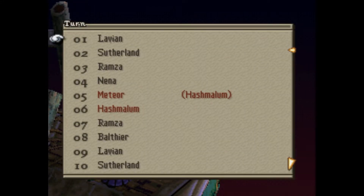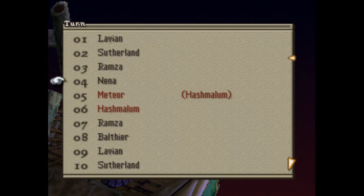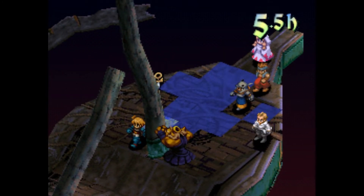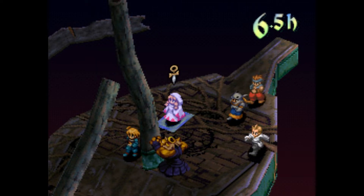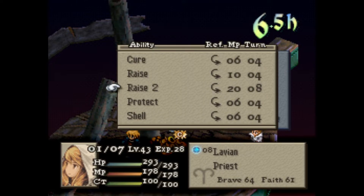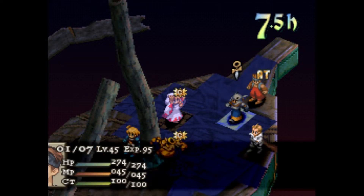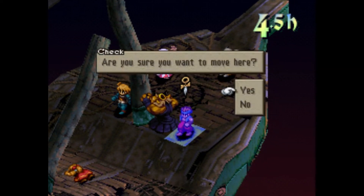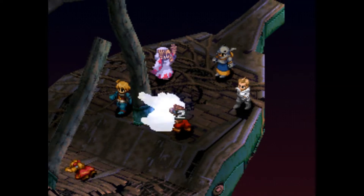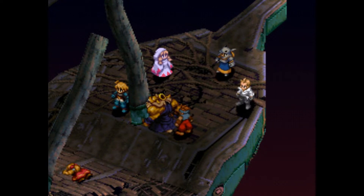Is that target on Sutherland? Yeah, so everyone will stay away from Sutherland. We'll come over here and summon. We're going to charge an Arise 2 on Sutherland real quick, have him come over here. This might actually kill him — over a thousand?! Oh my God, Sutherland, chill man! God damn — alright, he's dead.